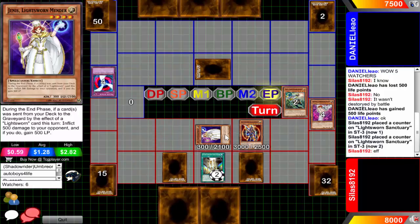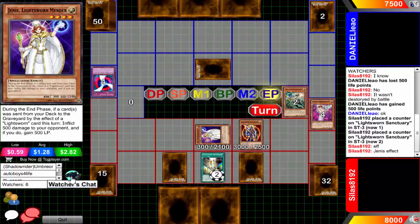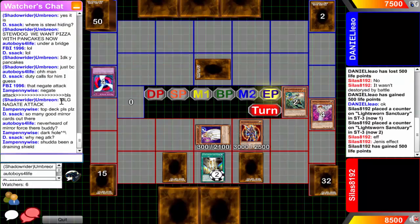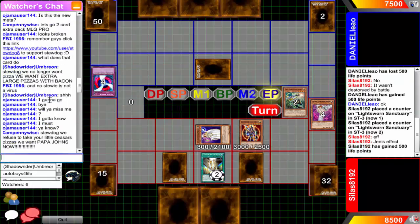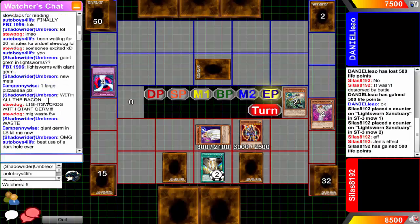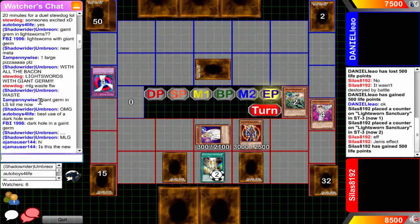He's going to set a card during main phase two, set two cards and go straight into end phase - I don't believe he mills so he should just end his turn. Let's check out the watchers chat - 'Stew Dog we want pizza with pancakes now.' Pancakes, really? 'MLG Negate Attack.' Giant Germ in Lightsworns - kill me now.